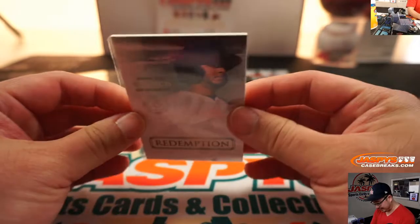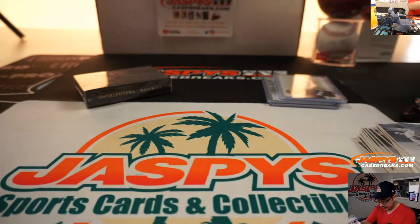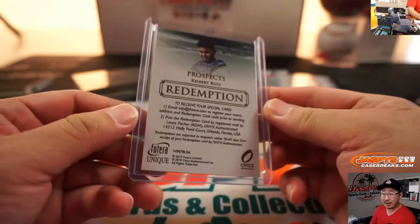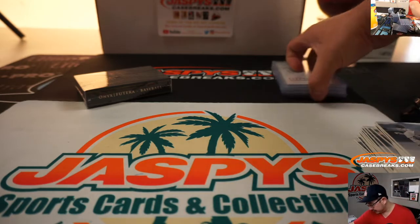That's a nice redemption card — Dodgers prospect Keebert Ruiz. You might see him in action during spring training; he might be able to battle for a starting job. Anthony gets that one. There you go, Anthony.